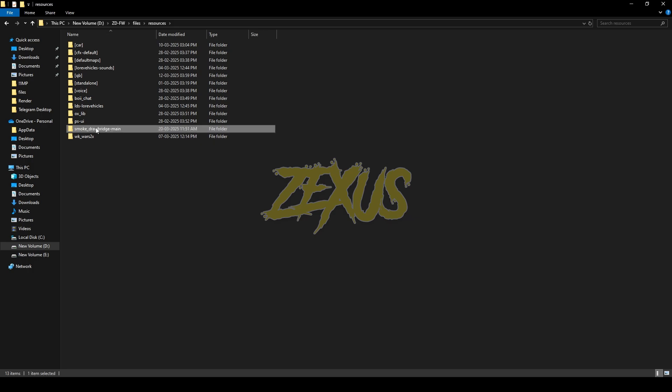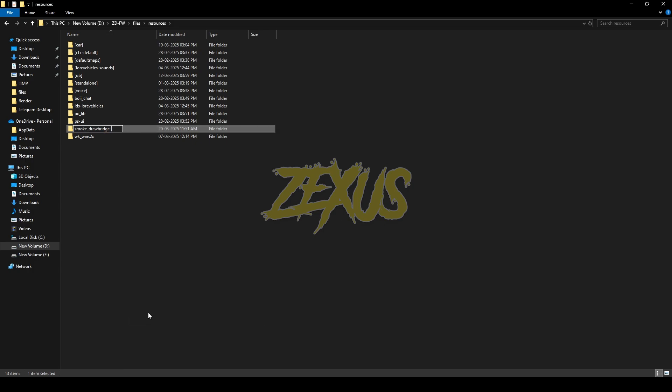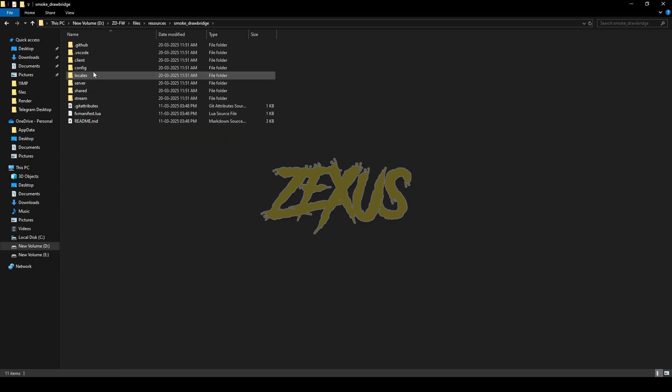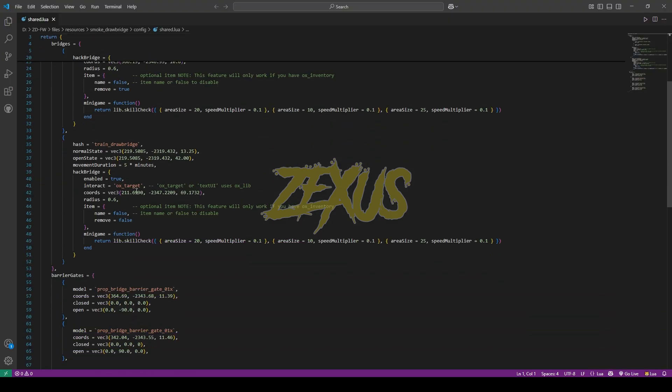After downloading, we have to extract the file into the FiveM resource folder. I'll be extracting it over here just like this. Now rename the file and remove 'main' from the name.